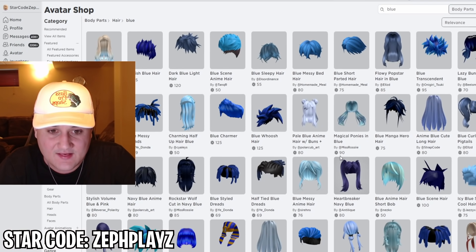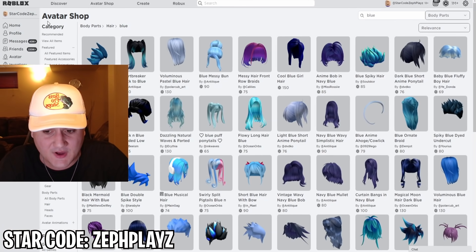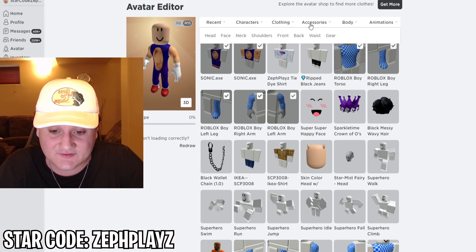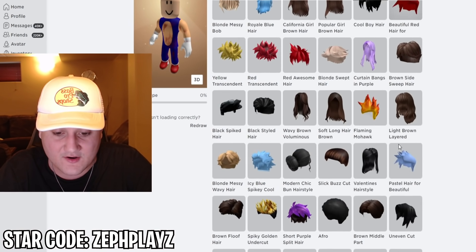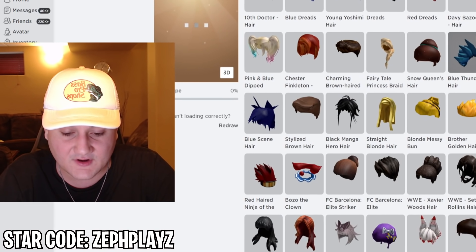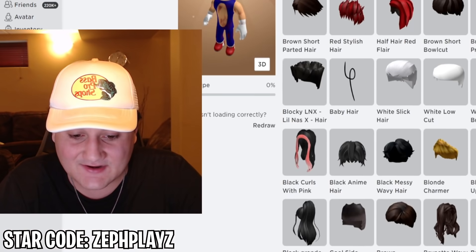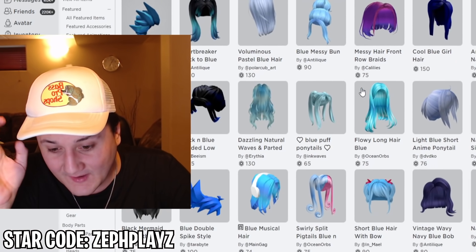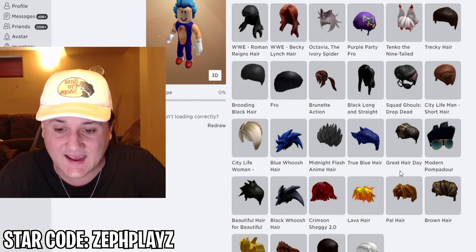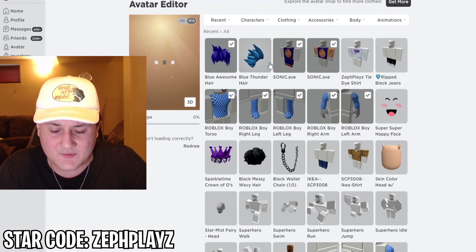There's quite a few different options — there's the blue transcendent and more. I know there is some blue hair; we might have bought it before. Blue thunder hair — oh, this has to be it, guys! And we actually own it on our character right now. Let's go to hair and put that on. This should look pretty good — and oh yeah, that is looking crazy, dude! It looks like Sonic, but it's a bit of a lighter color. I wonder if we have a more blue one. Let me keep looking — maybe if we combine it with the blue awesome hair, it might look a little more like Sonic.